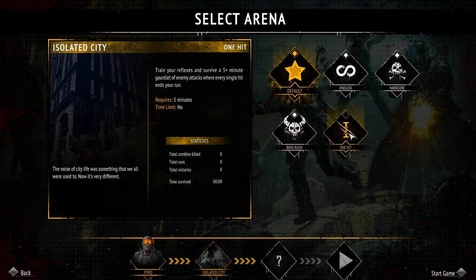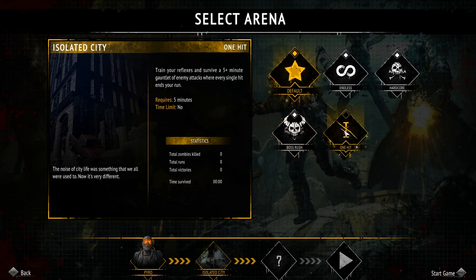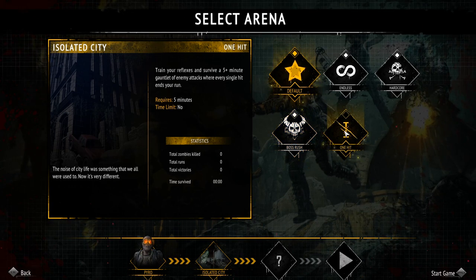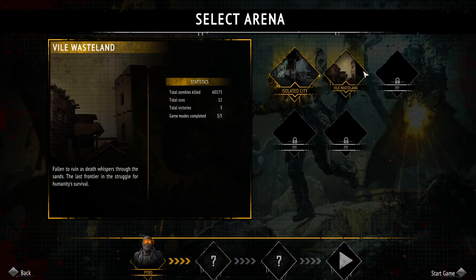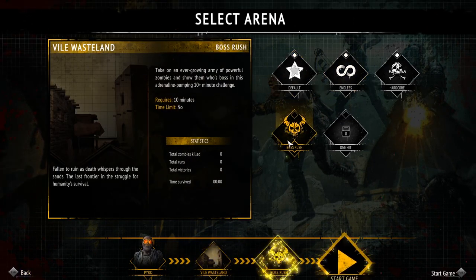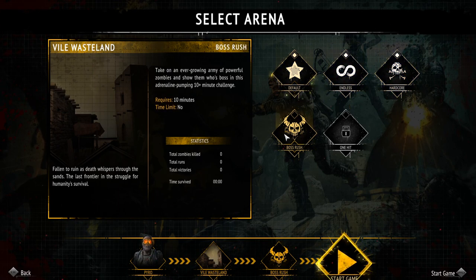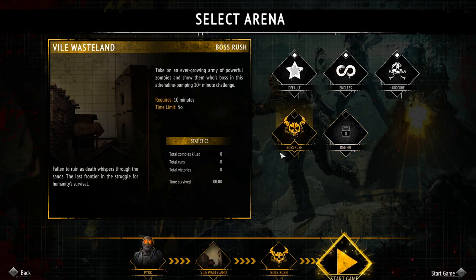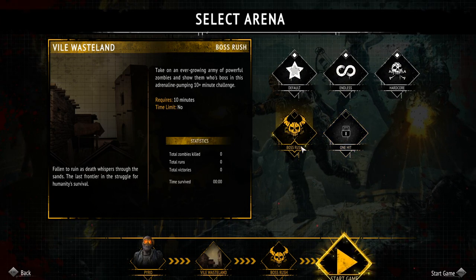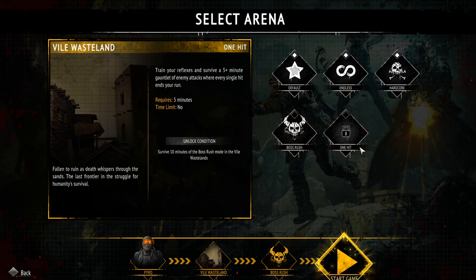We could go isolated city, or we could go via wasteland. We went isolated city with boss rush last time. We could try one hit — we'd just have to survive five minutes, I don't think that should be too hard — or we could do via wasteland boss rush as well. I think that is what I'm going to do, boss rush.